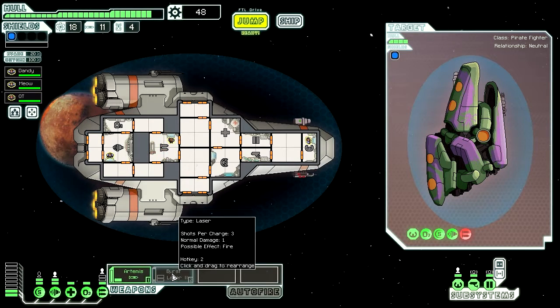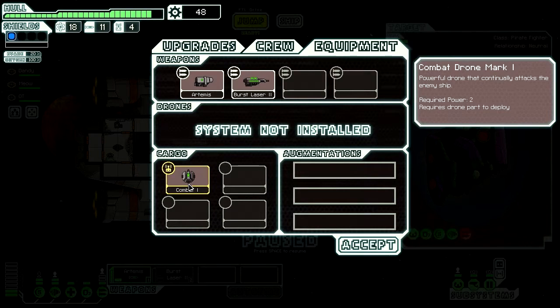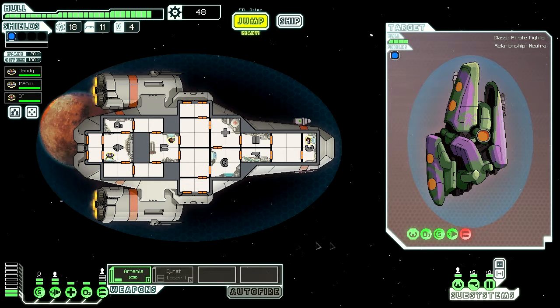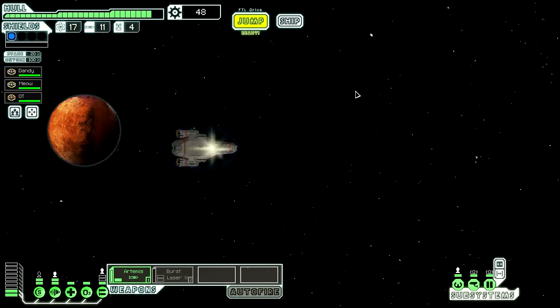Sure, let's take it. Okay, so now we have something — we have this — but we need a station to be able to use it. Oh well. Hey, there's another store over here anyway.